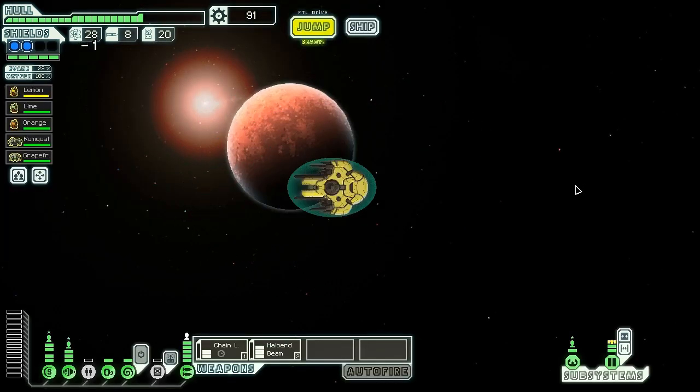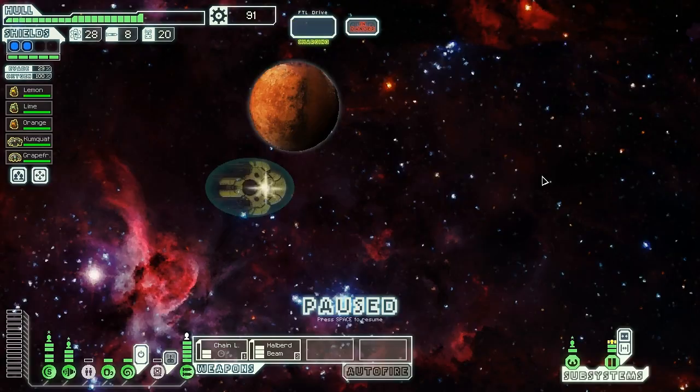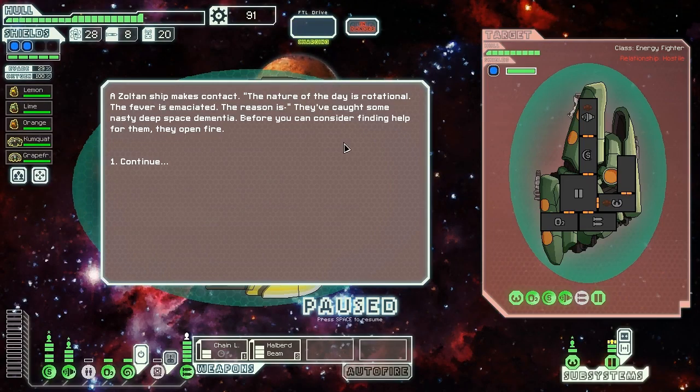Let's move over this way. We'll hit that nebula, then get over to the exit. This has been a fairly successful Sector 3. A Zoltan ship makes contact — the nature of the day is rotational, the fever is emaciated — the reason being they've caught some nasty deep space dementia.